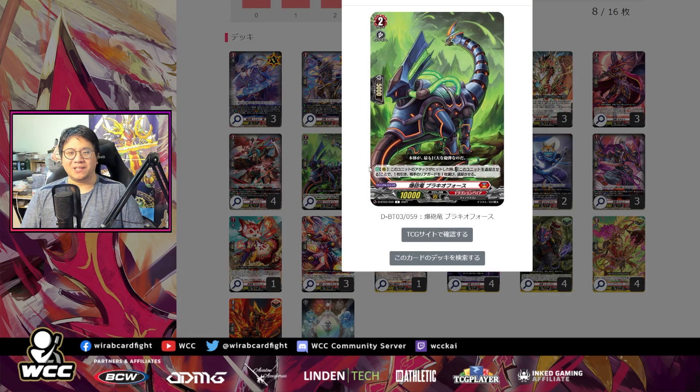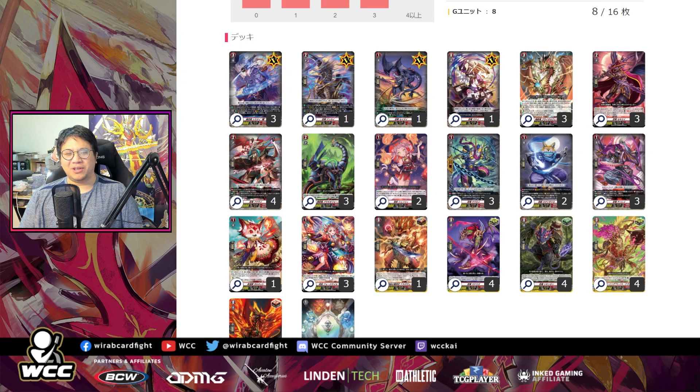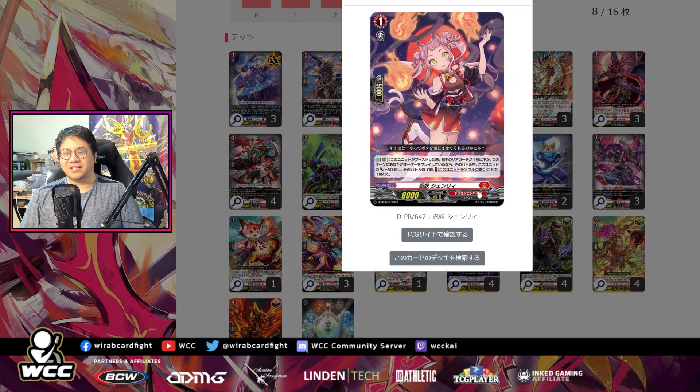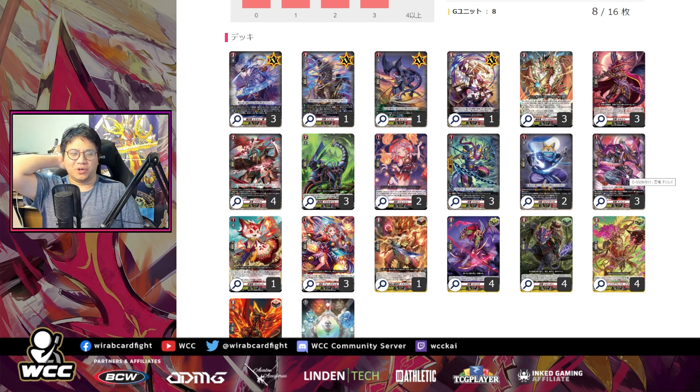One card that also helps is Brachio Force — you've probably seen this card everywhere by now. On-hit, retire a card and draw a card. Very nice early game with at least a 3-3 and putting on some aggression. This is also complemented by the Priroviz dragon, which helps with the Shenri skill because it has an on-play retire effect on your opponent's rear-guards. But mainly it's here because when you discard it for stride or ride the grade 3, you get to draw a card — basically your Stealth Dragon Shirinori replacement that also has synergy with Shenri to keep your opponent at low rear-guard count.